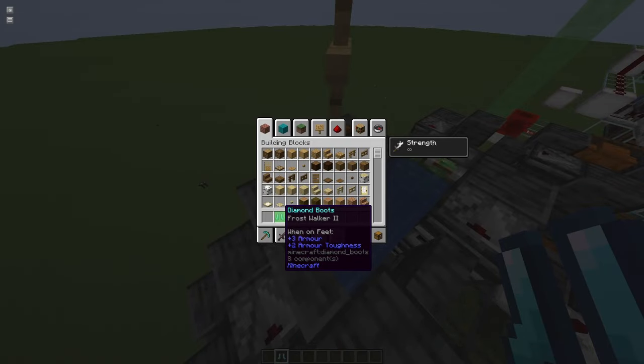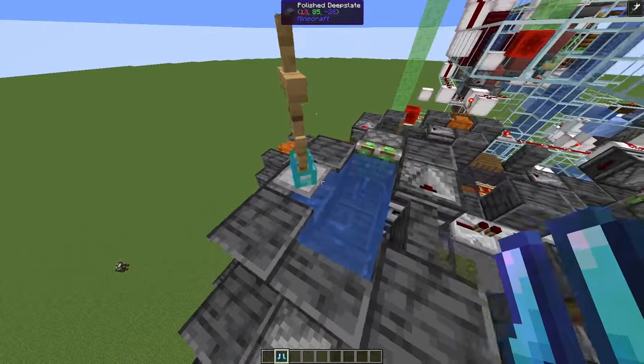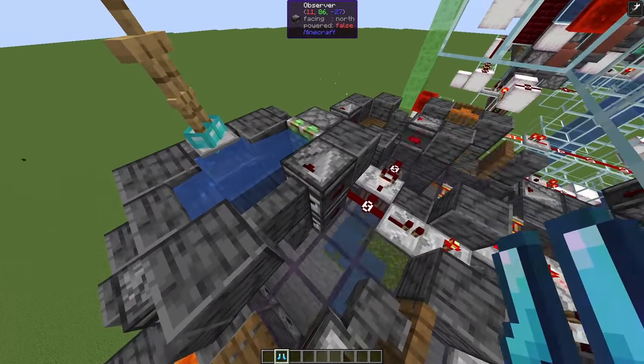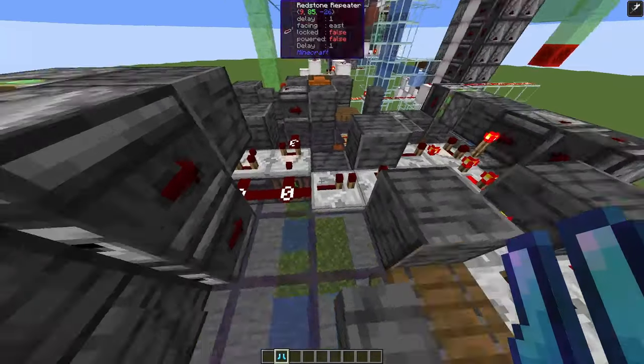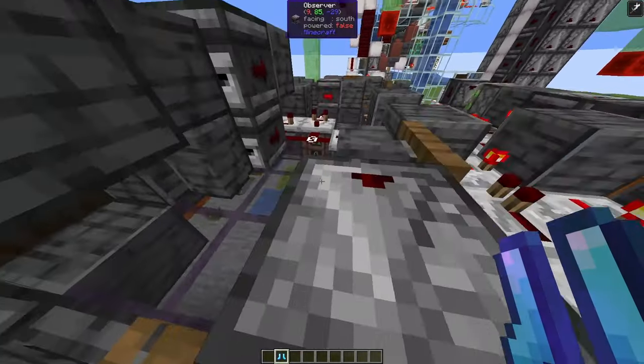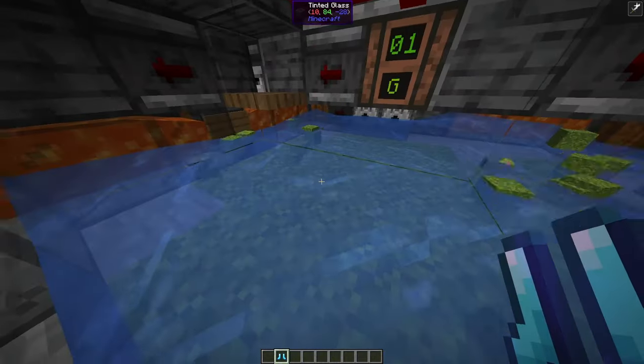We have an armor stand with frostwalker boots, and if you reload the chunk, these frostwalker boots will create ice, which will be detected by this observer here. And this pauses the farm just long enough for the lava to set, because that's the problem why other moss farms will generate cobble if unloaded.